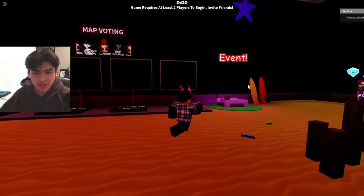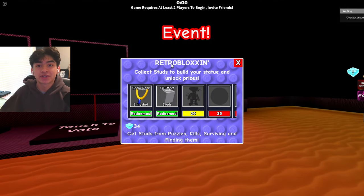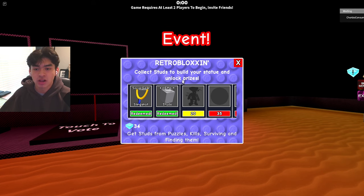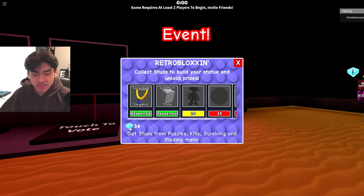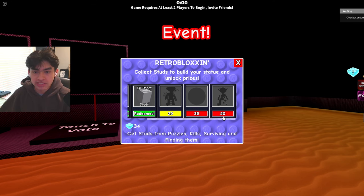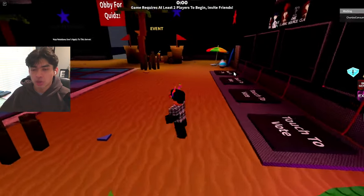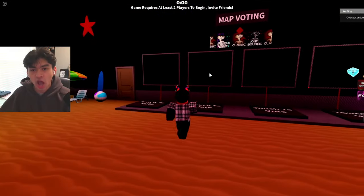There's a brand new event in the lobby called Retro Blocks — collect studs to build your statue and unlock prizes. You get studs from puzzles, kills, surviving, and finding them around the map. I only have 34 right now, which isn't enough to collect everything, but it's really cool. I'll be trying to complete it in a different video, so stay tuned. Now let's hop into the brand new map!